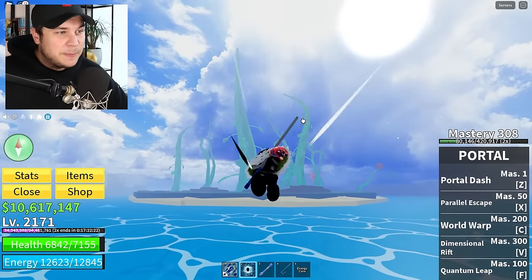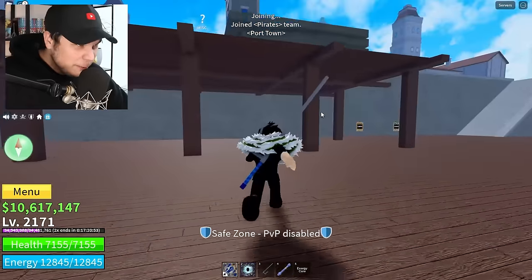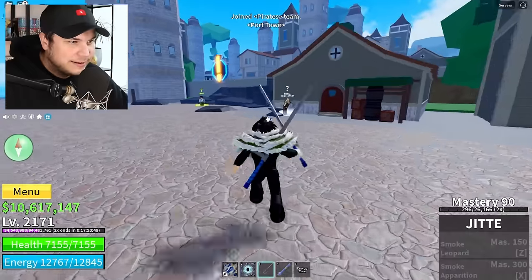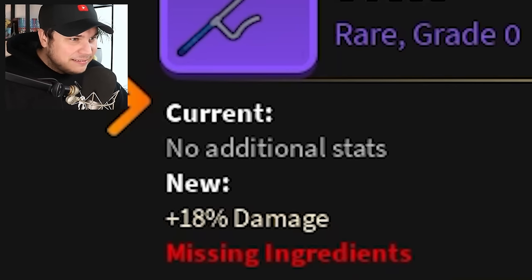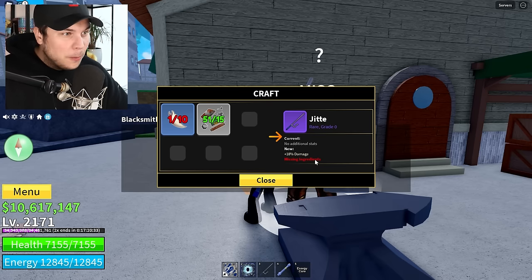I want to speed up how fast we're going to be able to get some levels, so let's head over to the third sea. While we're at it, let's check what we're going to need to do to upgrade this thing. Mr. Blacksmith, what do you need to give me an upgrade? An 18% damage upgrade?! We actually need to do this — that is so much damage. But we need 10 vampire fangs.